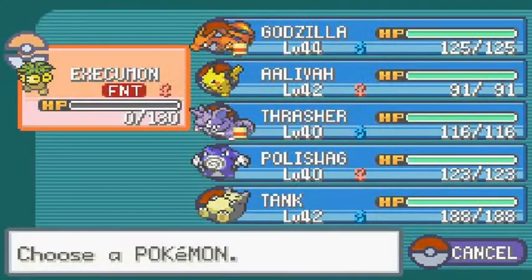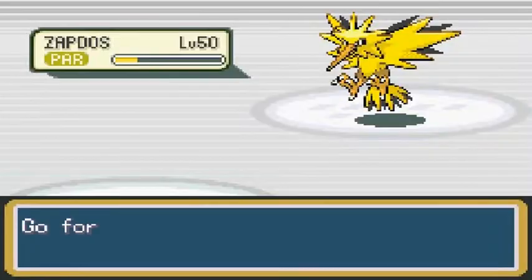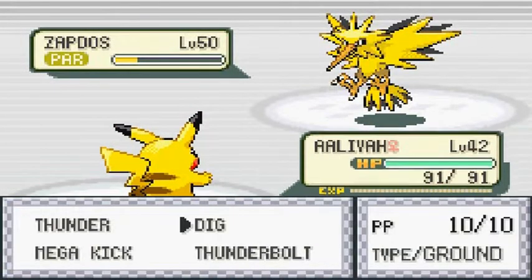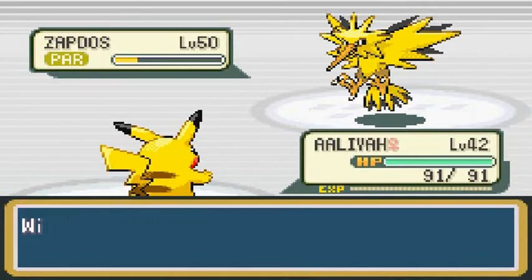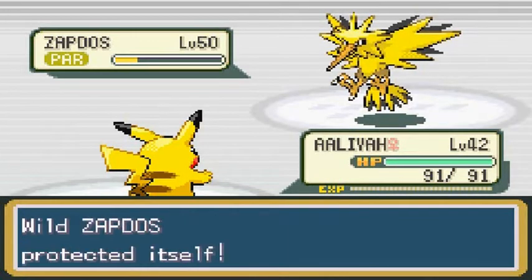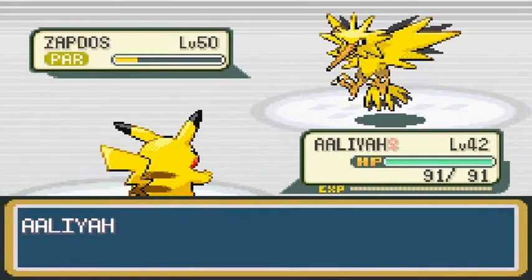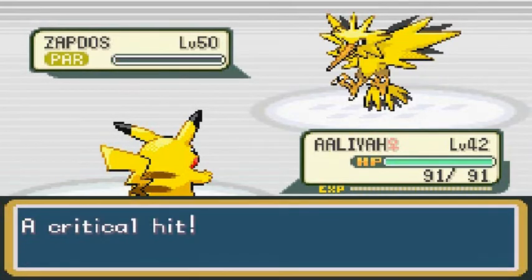Let's use Aaliyah — I know it's a risk since it's an electric type Pokemon. Let's go with Mega Kick. It has Detect and protected itself. Thunderbolt will actually do well here. Don't make my Pokemon faint!